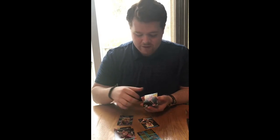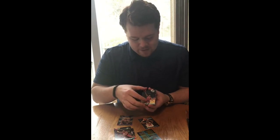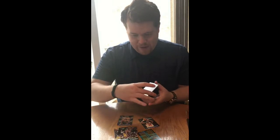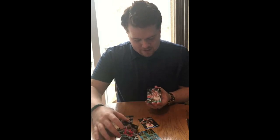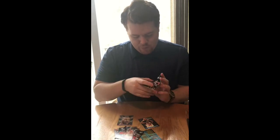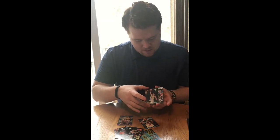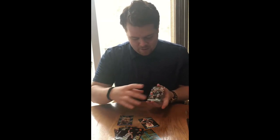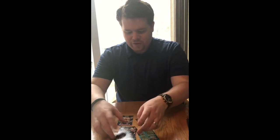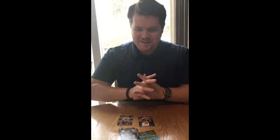So the Raptors and the Grizzlies were expansion teams that year. The Grizzlies were in Vancouver at that time, and the Raptors were in Toronto just like today. Lindsey Hunter, Anthony Peeler, Robert Pack, Eric Piatowski, Mark Price, Juwan Howard, and Jim Jackson. So that's all we've got in there — you guys can get a little feel for what the base set looks like and some of those special cards that they were talking about that you get in each pack.